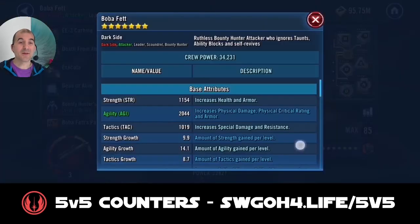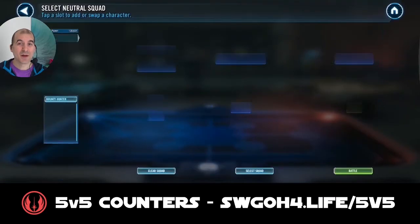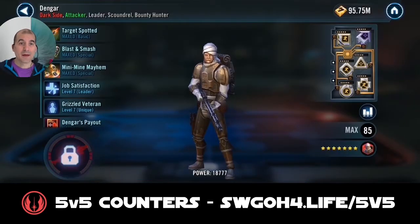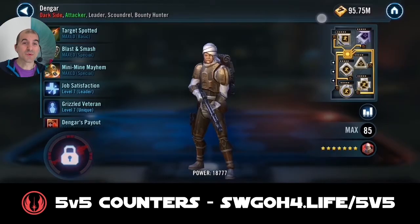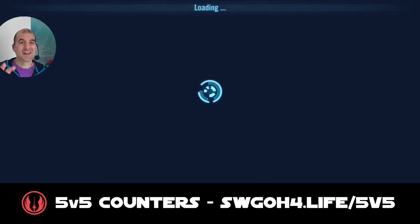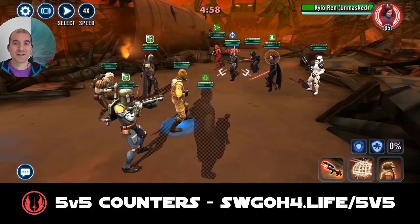Bossk works really well for a high-banner win because you've got lots of health and recovery protection from his leadership whenever you apply debuffs. Grievous applies Daze on his basic, which will slow down the First Order team since those guys have a lot of bonus turn meter built into their kit.